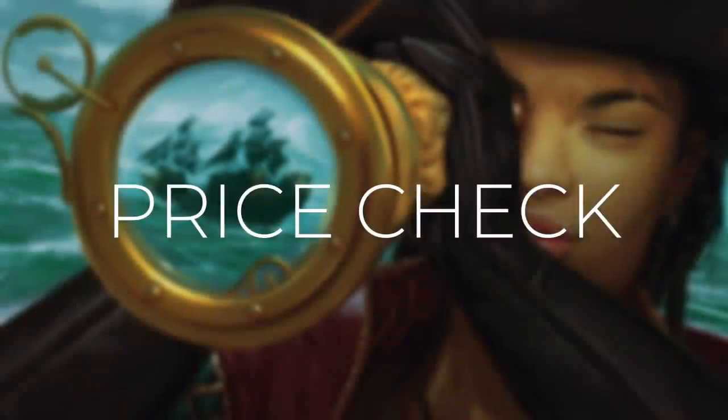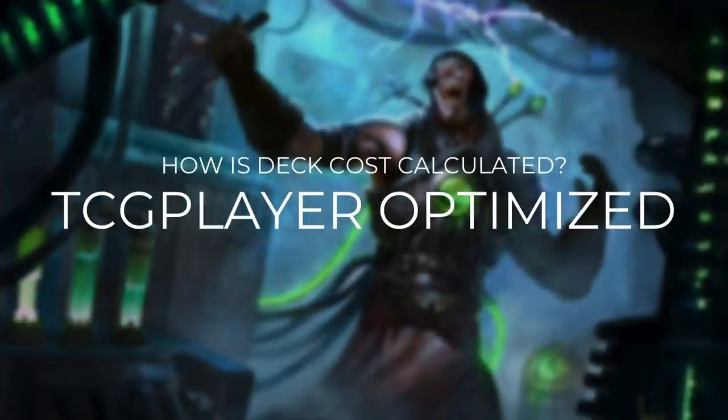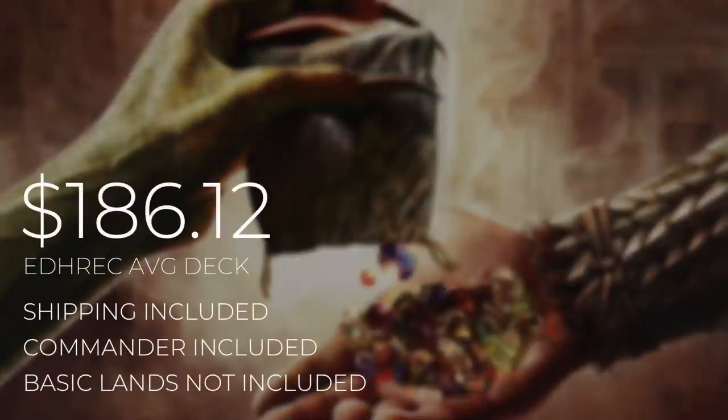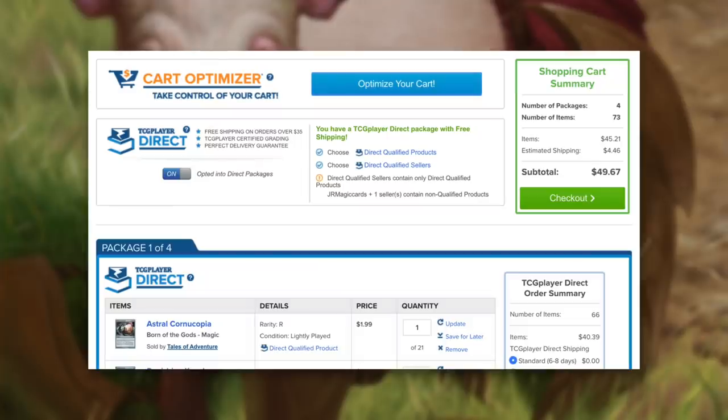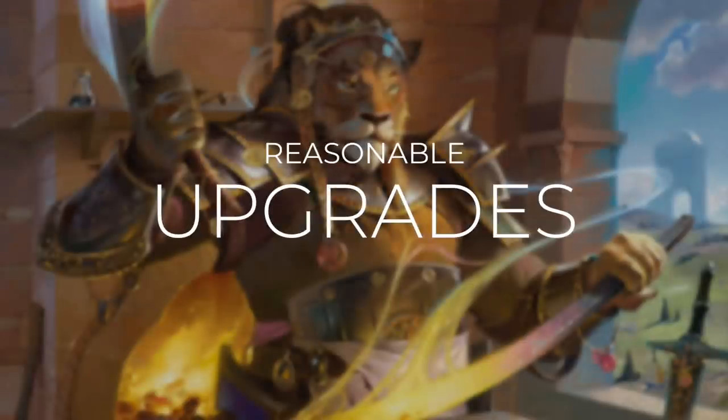Now that we've gone through every single card in this deck, let's do a quick price check. A quick reminder that our deck costs are calculated using TCG Player optimization, optimizing with even heavily played and damaged cards because those cards need a home too. The average Skeleton Ship EDH Rec deck will set you back $186.12. Our deck is much more affordable, coming in at $49.67. Again, the price of this deck is the price that I got for it on the day that I'm recording. If you want to see a breakdown of this deck's cost, check out the link in the description. Keep in mind that prices can and will fluctuate and change over time, but with these deck costs, I want to be as transparent as I possibly can.